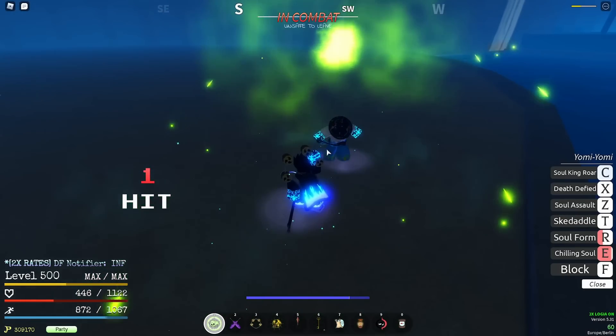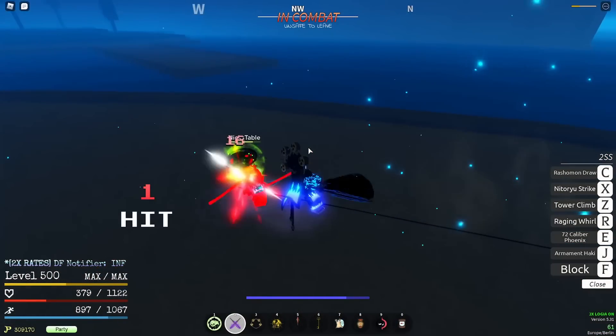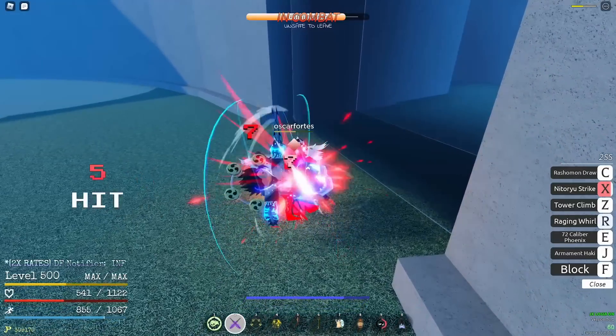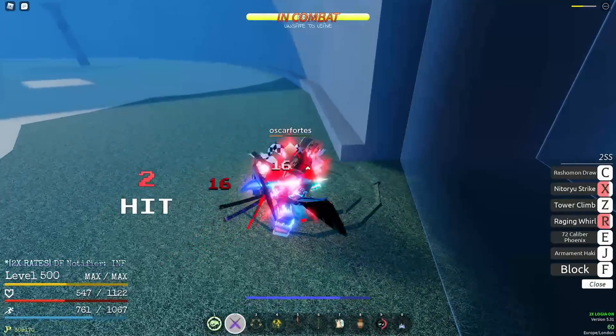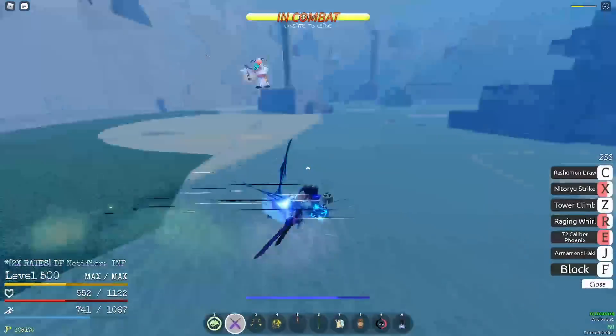Chilling Soul is a freeze ability, and the freeze time is very generous — I think it's about 5 seconds, or in any case long enough to use your ult. This skill is pretty overpowered in PvP because it's unblockable and it works as a combo extender. If you're a pro PvP player and you know insane combos, you'll be a menace in ranked with this move.